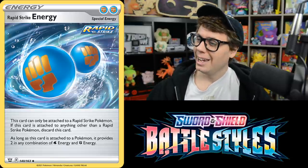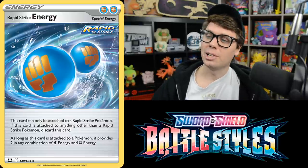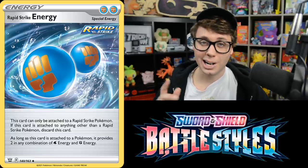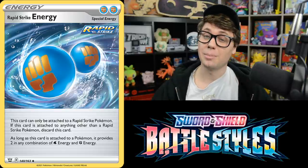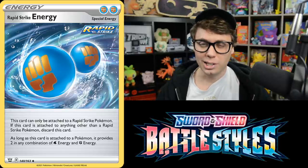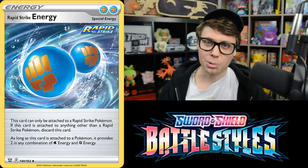This is Rapid Strike Energy. I think it's one of the strongest cards in the set. It can only be attached to Rapid Strike Pokemon, otherwise it gets discarded. But as long as it's attached to a Pokemon, it provides two in any combination of Water and Fighting Energy. So it's a new double energy only for Rapid Strike Pokemon, and it provides both Water and Fighting type. This card's going to be great and will make a lot of Rapid Strike Pokemon really good.